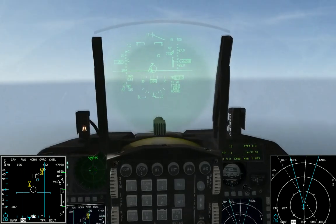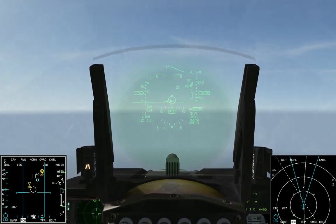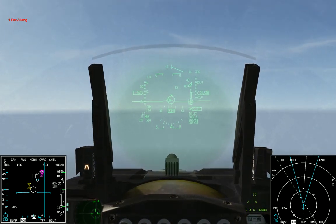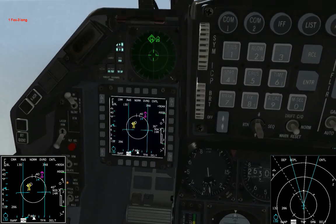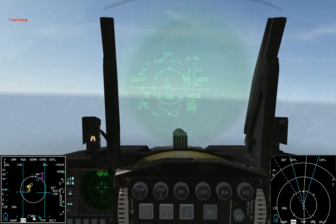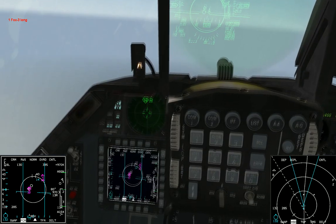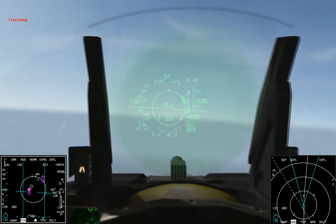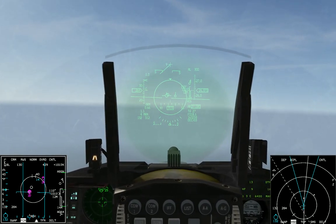I'll go ahead and unpause and show that to you. So we're gonna fire our first missile — weapon release button. Then we're gonna hit TMS right, and you'll notice how the HUD changed and put the circle over the second guy. Then we're gonna hold the weapon release button again for at least a second. And we just fired AMRAMs at both of them. That's how you do it — pretty easy. If you have any questions, just ask and I'll try and clarify.